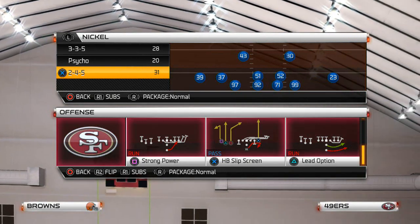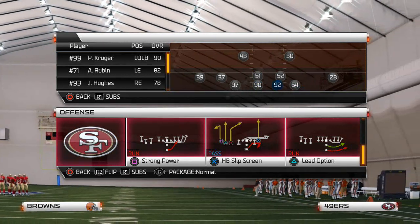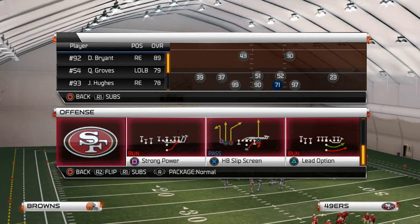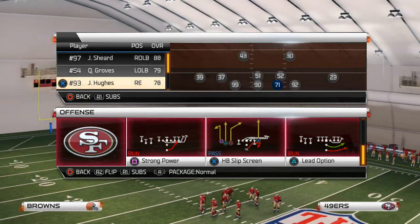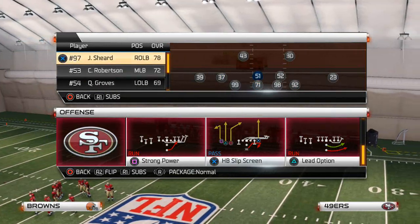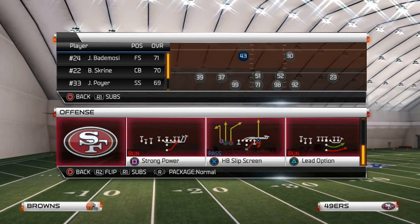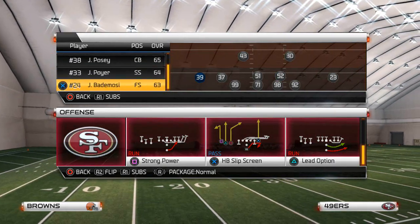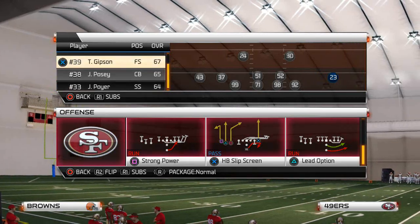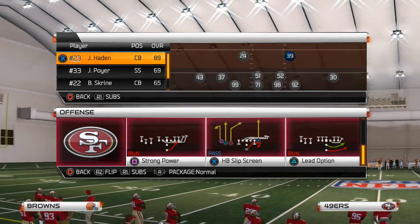On defense we're using the 3-4 defensive playbook. You want to have your strongest outside linebackers at outside linebacker. For the Browns we have Desmond Bryant and Phil Krueger on the outside, and on the inside we have Phil Taylor and I'ti Reuben — those are our four strongest guys. For middle linebacker we want guys that pursue really well, so we have Barkevious Mingo. At corners, we want to put safeties there, so for the Browns we put TJ Ward and Janor Slaughter.